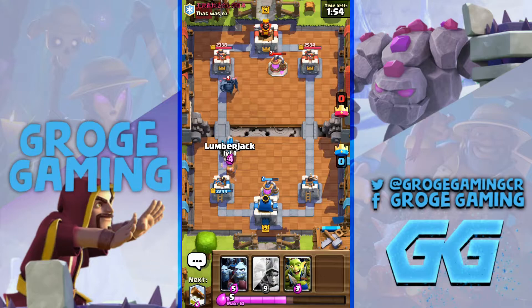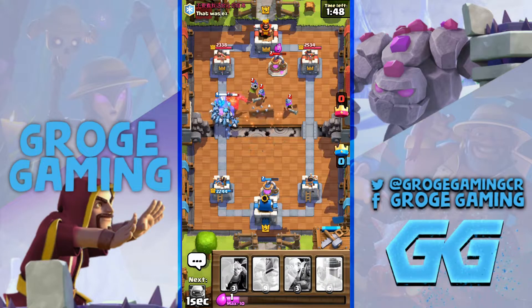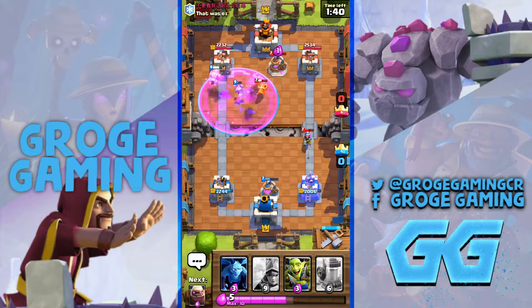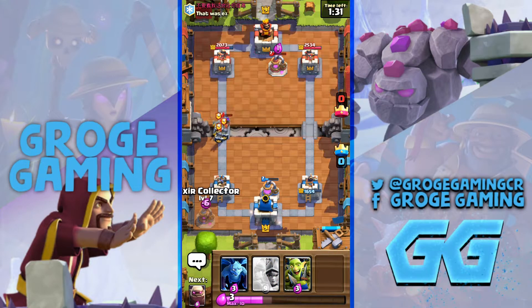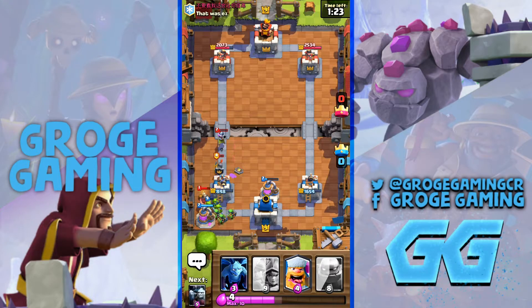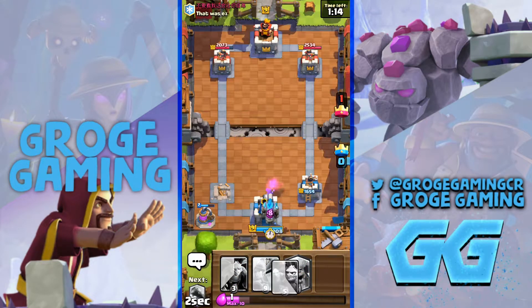I'm going to go Lumberjack — he's already used his arrows, so I'm going to get a bit of log value there. I'm going to ignore the Musk on the right. These Muskies might actually get destroyed. Well played by him. And believe it or not, I'm actually going to ignore that. I'd be surprised if we didn't see some kind of arrows coming in there. So I've actually given up an entire tower, which I haven't done before in a game.